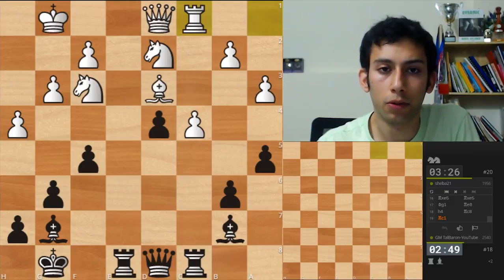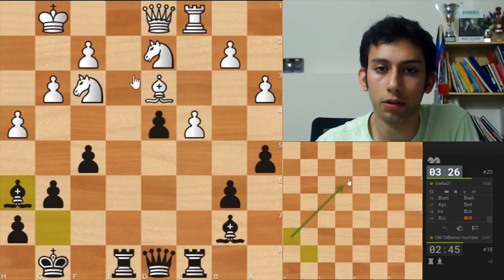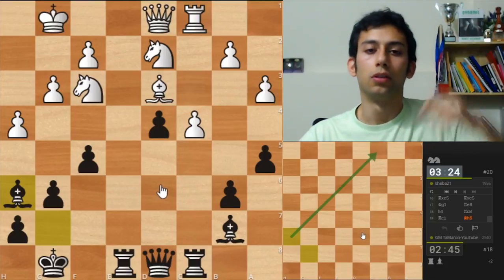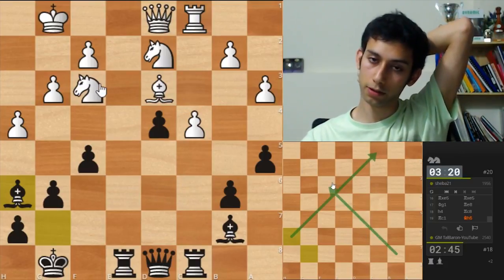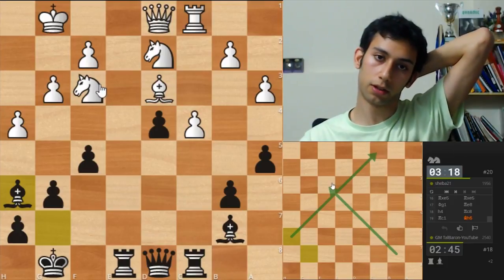Okay, he has no threats that I can see. Which piece doesn't work? This guy — okay, let's put it here. Oh my god, this is so crazy! Now I'm threatening bishop takes f3 if I see the position correctly, because of all the pins.